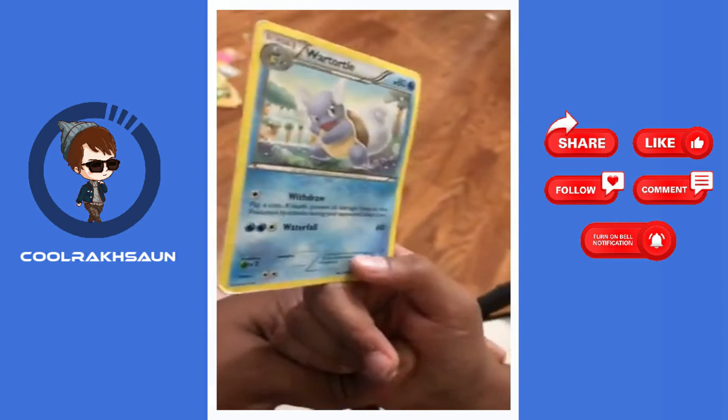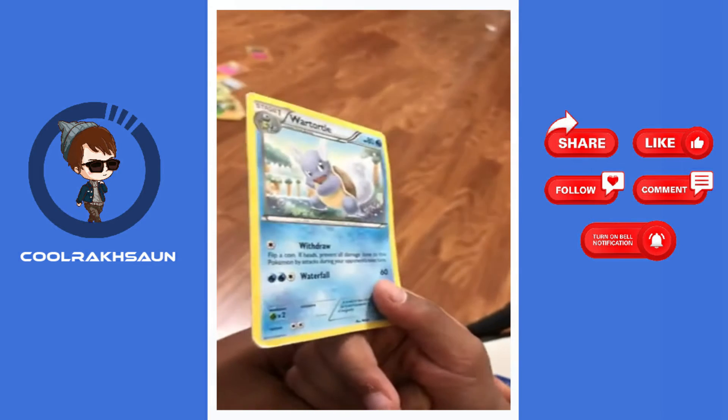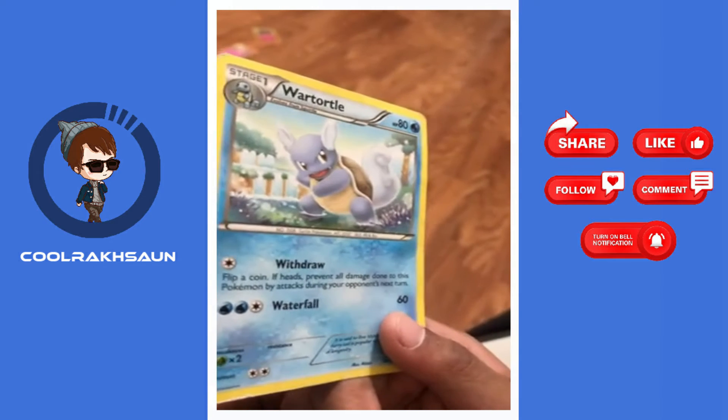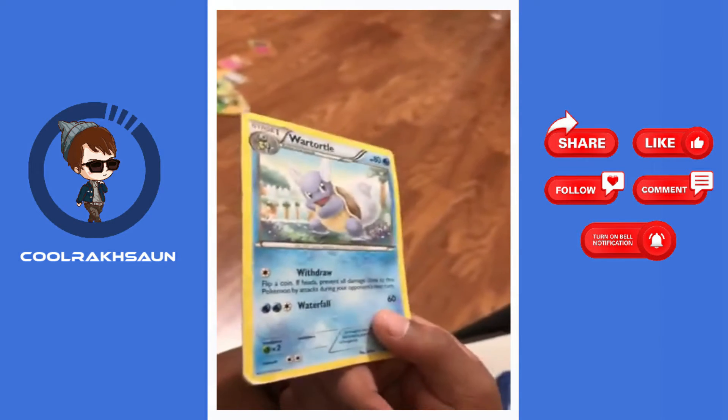It's Squirtle. It's 80 HP and it's a water type. It has Withdrawal, which does no damage, and Waterfall, which does 60 damage.